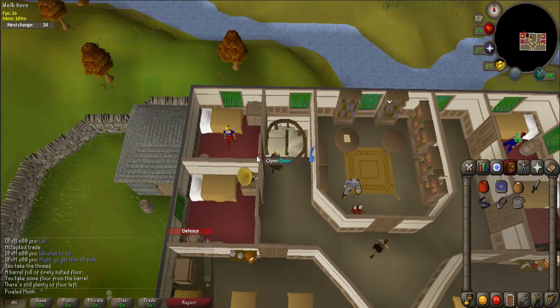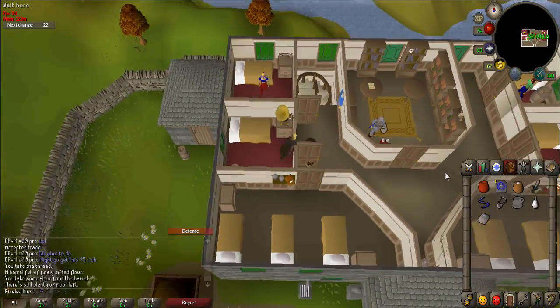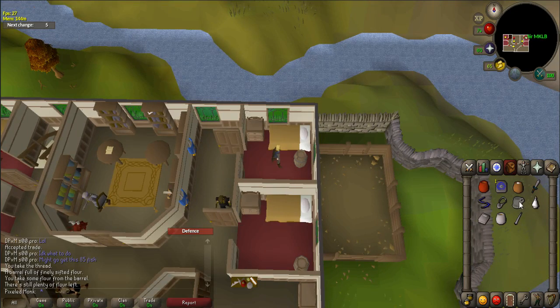There are two barrels on the ground floor and four upstairs. Search each barrel for Anna's silver necklace, Bob's silver cup, Carol's silver bottle, David's silver book, Elizabeth's silver needle, and Frank's silver pot.